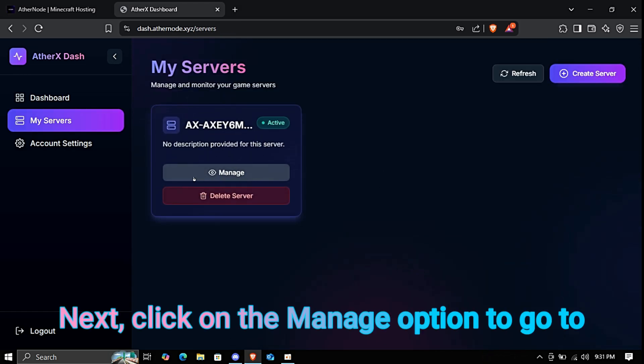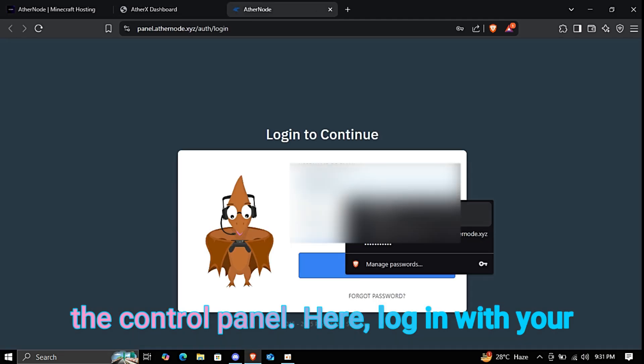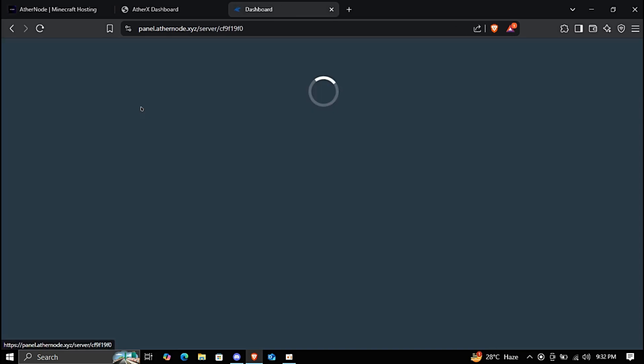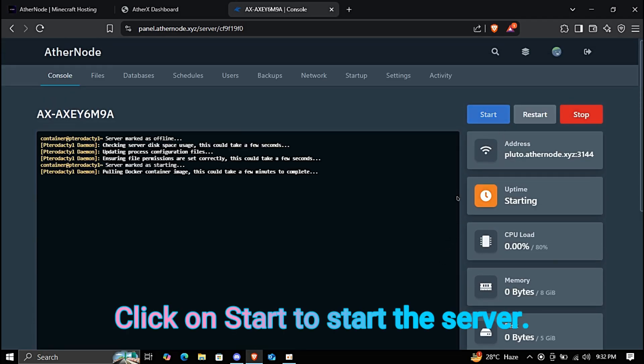Next, click on the Manage option to go to the Control Panel. Here, log in with your registered email and password. Click on Start to start the server.